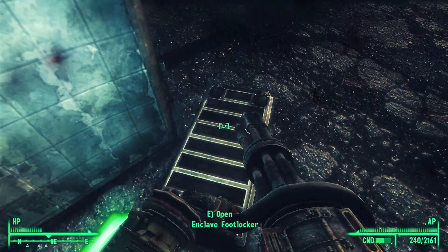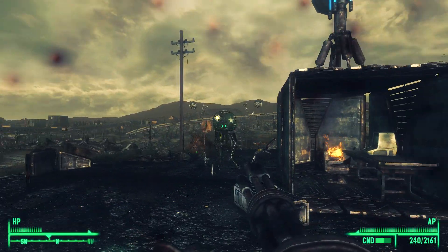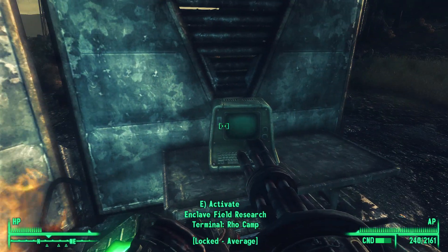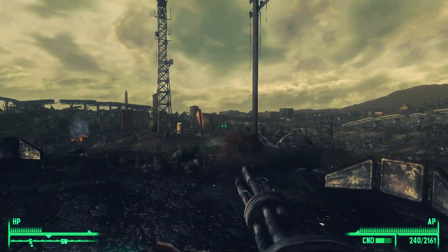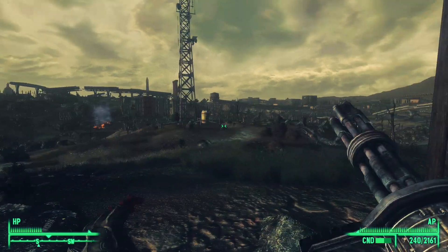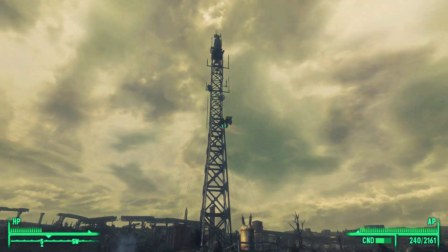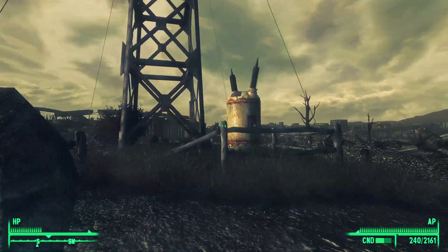Let's loot this really quick — bottle caps, hey good. It's an Enclave field research terminal camp. We'll check that out later. Now let's turn on the radio tower. Like I was saying, for some reason all the power to the radio towers is off. Don't ask me why, but we'll figure it out later. Somebody really doesn't want me turning this thing — I'm going to do it anyway.